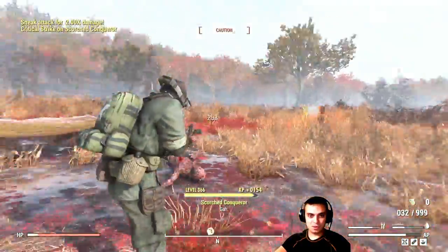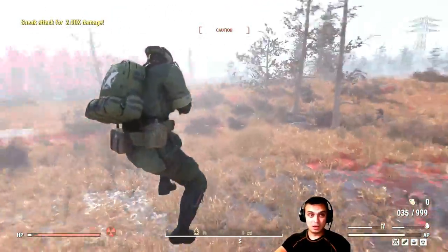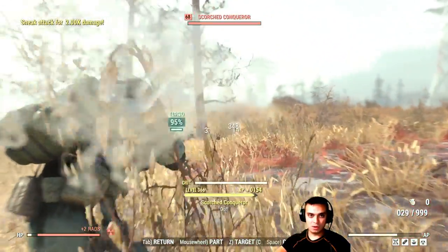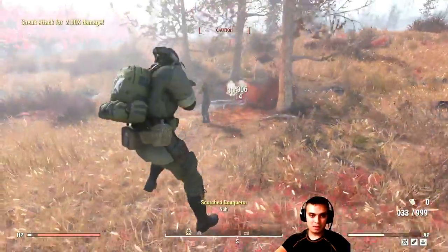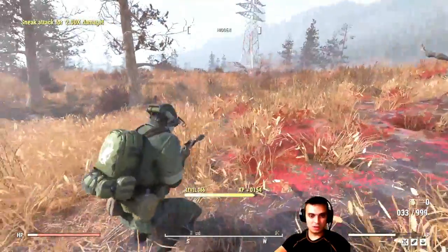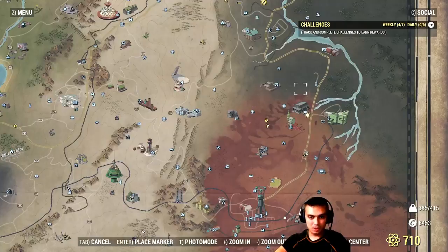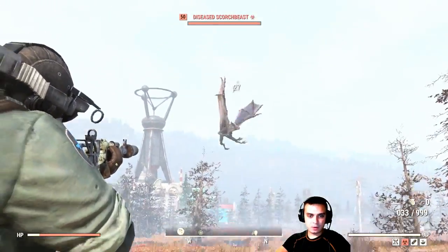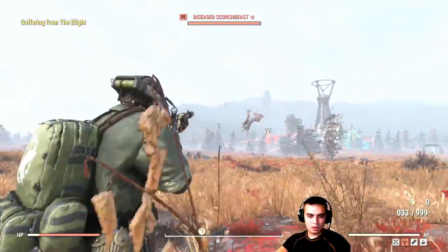I'm actually really surprised that the Scorch Beast went down — it's level 65 and it went down that easy. But I also did a sneak attack, so that's times two. If I'm visible it will definitely take more time. How about we do another test? Let's do the attack without sneak damage this time.